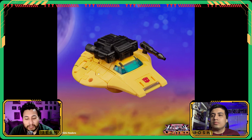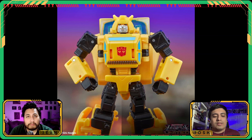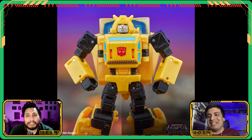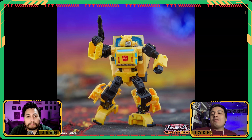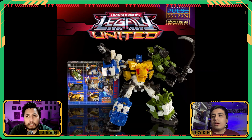Now for Origins Bumblebee — I love this aesthetic. You get that classic UFO shape for him, just classic Bumblebee. I think we've gotten this before, like a Target exclusive, and it doesn't look like much has changed besides maybe an extra gun attachment. But the robot mode is your perfect G1 Bumblebee — if you don't have one, this is it.